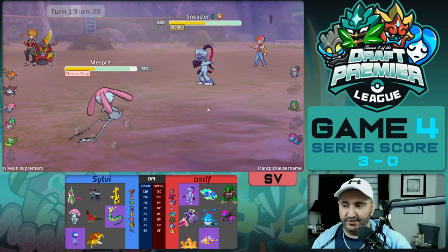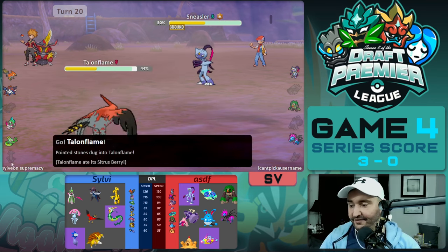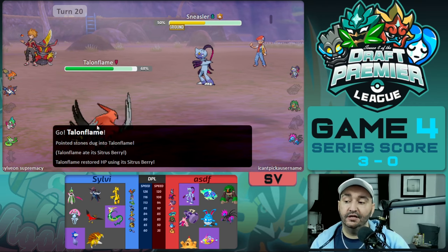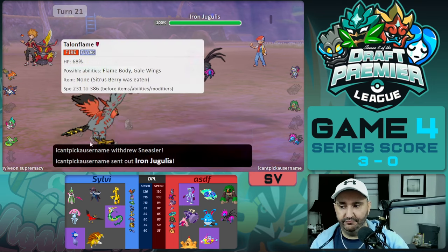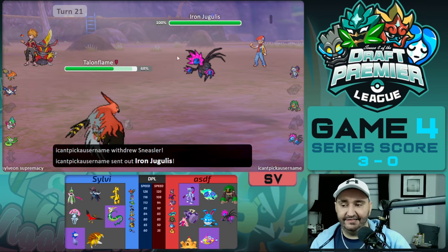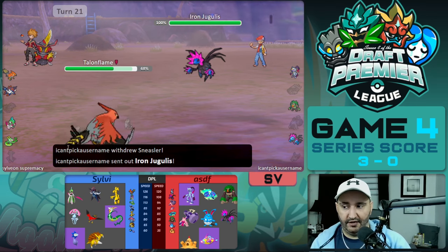Mesprit takes a Throat Chop and then another — it goes down. In comes Talonflame, and it's not Boots — it's Citrus Berry. We purposely wanted to lose the item for two reasons: Knock Off from Rillaboom, and we're running Acrobatics. Sylvie chooses to go for Swords Dance here, but I think this is a free Acrobatics turn or at the very least you click Roost. You don't know the Valiant item yet and there's a very good chance it's just Booster or Scarf.